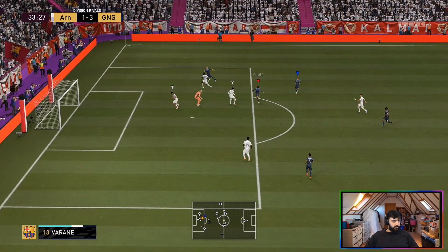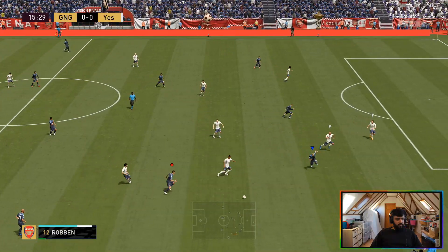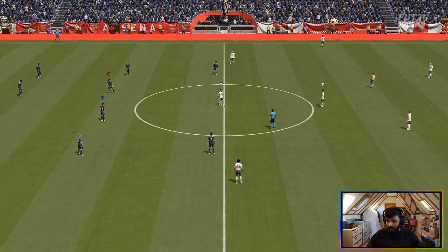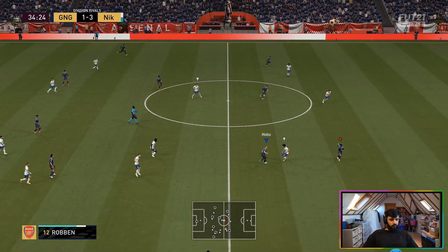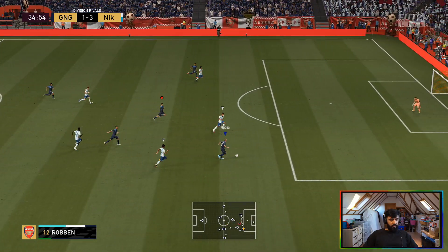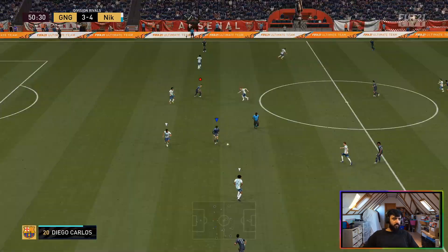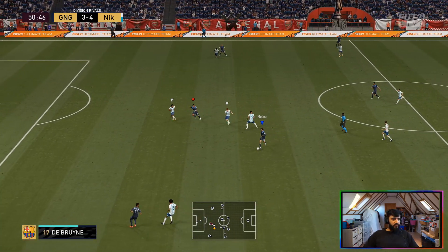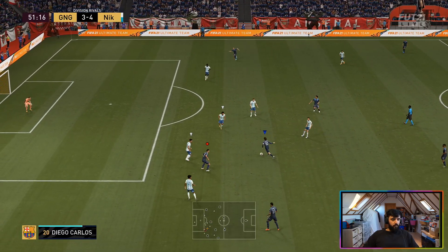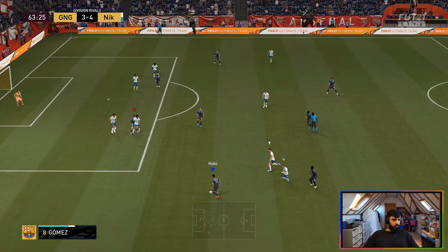Again here, picking up the ball — look at that turn, sending both defenders the wrong way, and a lovely finish. Look at the dribbling from Cruyff here — just able to take it around every single player, turning out of gaps and turning quickly. Lovely ball into the box — what a goal that is. And again here, playing in the middle, lovely ball through — once we fill the gap with him and create opportunities, it's easy to get goals. Because of his speed and ability to turn so quickly, that's what makes this card so lethal.